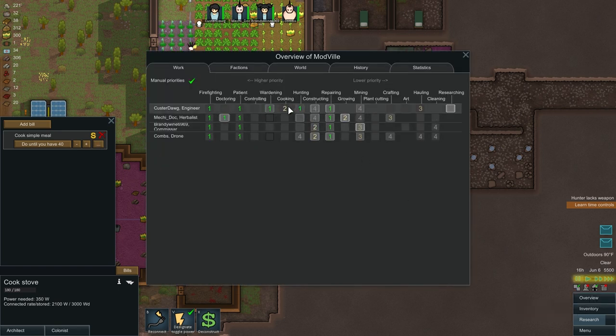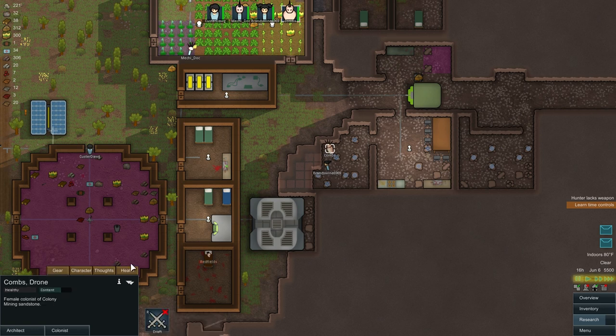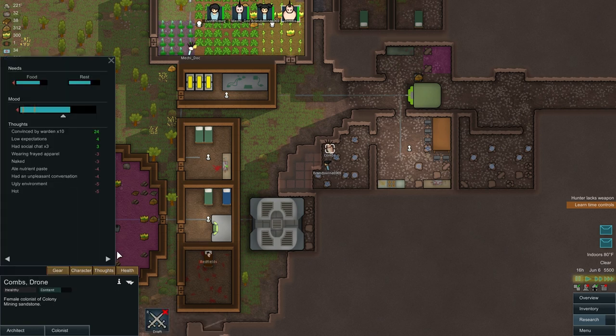Do we have a cook? Yeah, we have a cook person. Right now we have everyone set up the way we want. Custard Dog's the cook — he's also the dedicated hauler, though he's going to do some cooking now. Mech is the grower and also the crafter. Brandywine is a miner and constructor, and Combs is a miner and constructor. I've also been looking at their moods — it's not too bad, but it could be better.